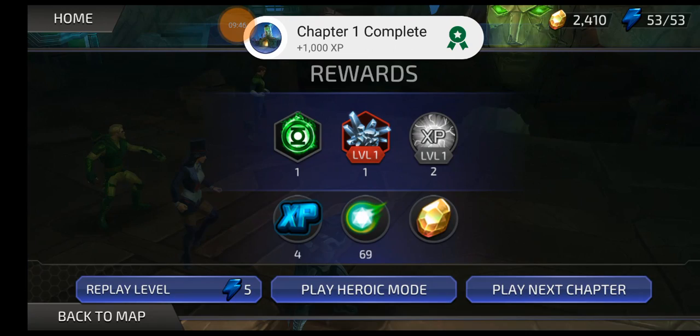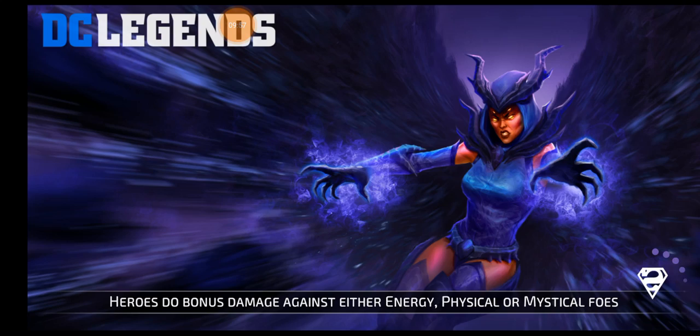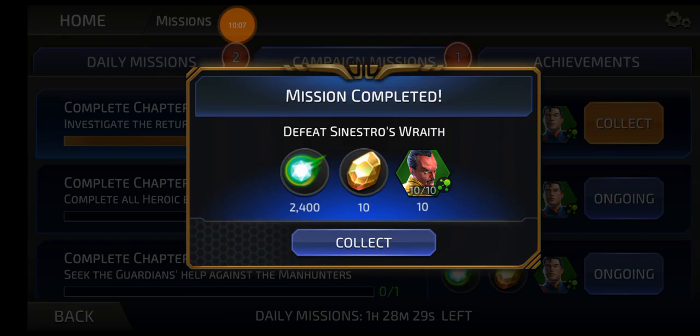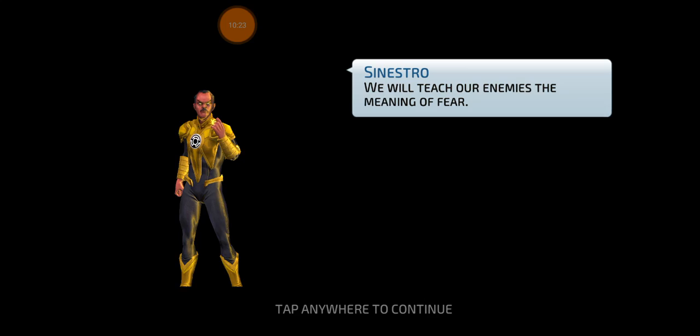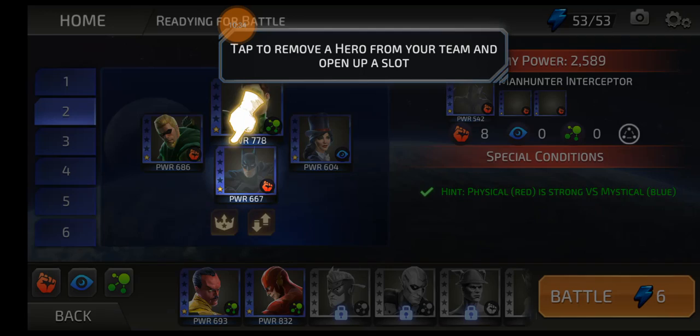You're going to be leveling up like crazy in the story mode, so you don't have to manage energy just now. This is also why you have to complete your missions every day. First you unlock Sinestro, then you start getting Superman shards every time you finish all the missions in Chapter 1 — normal and heroic. After you finish the whole game you're going to end up with a Rank 4 Superman, which is a very nice addition to your roster.